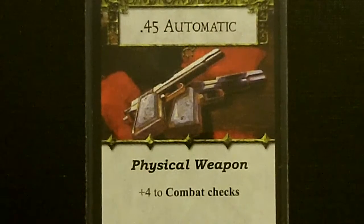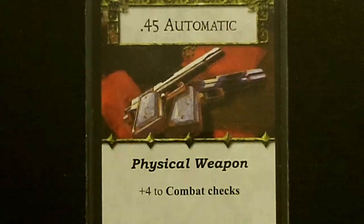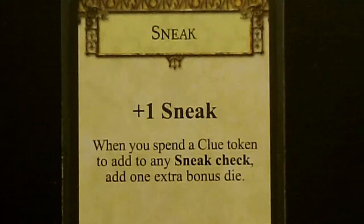Joe always starts off with a 45 automatic, a great one-handed weapon that gives plus four to combat checks. He also gets one random skill and two random common items. For his skill, he got the Sneak skill, giving plus one to sneak. When we spend a clue token to add to any sneak check, you get one extra bonus die.